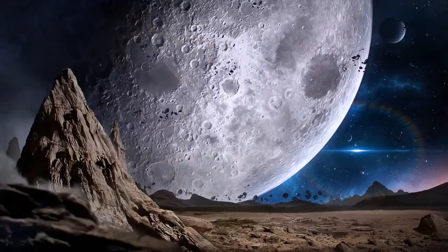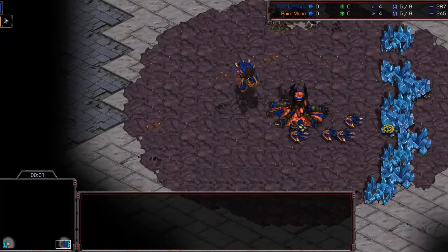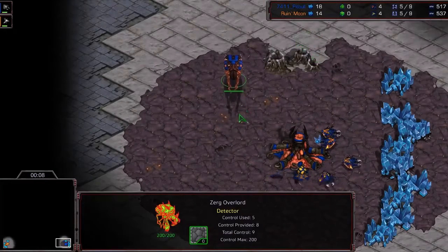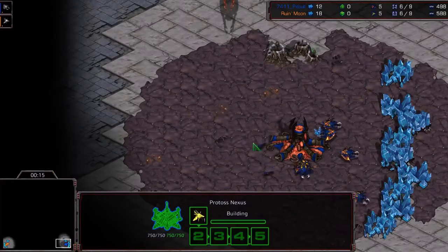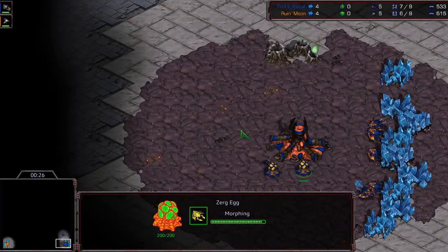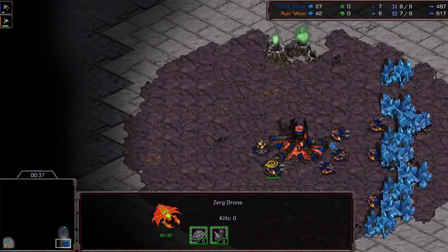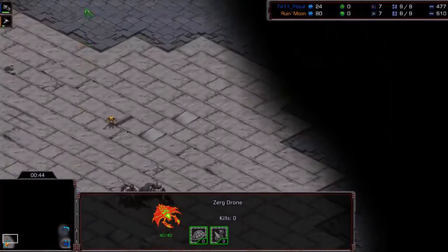Now for our fourth game on Circuit Breakers — another very popular macro-oriented map. It's a four-player map with our Zerg player Pitbull at 5 and our Protoss player Ruin at 7. What a game that was — Ruin was able to sidestep the Lurker field and had a good idea trying to engage the field from both sides. But the amazing Observer cut by Pitbull just destroyed Ruin's Dragoons and sealed the game instantly. Really well played by Pitbull. So we'll see what opening he chooses in this game.